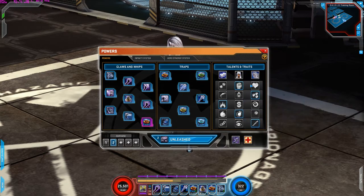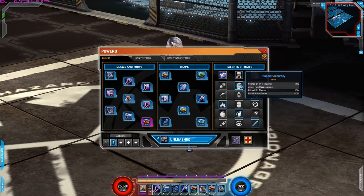Now for the talents and traits. The first row — I use Pinpoint Accuracy. Chance on hit to instantly defeat non-boss enemies at two percent. As I mentioned in the Cosmic Trial, there's one particular talent which gives a two percent chance that when you hit, you can defeat non-boss enemies. This talent also grants you critical hit chance and brutal strike chance by two percent increase. Really really good talent — you get that two percent chance to defeat non-boss enemies and it increases your brutal strike and critical chance.